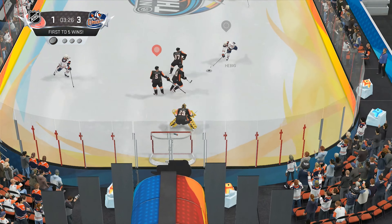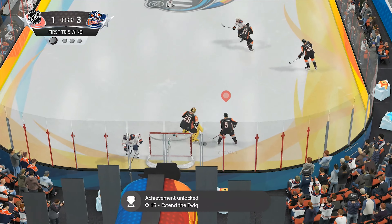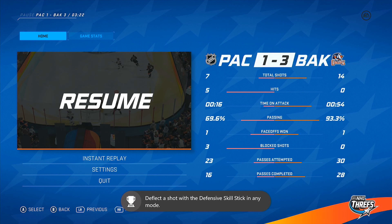Now here goes — I took a shot. If you look really closely, number 5 Giudano did get his stick on it and deflected the shot away.